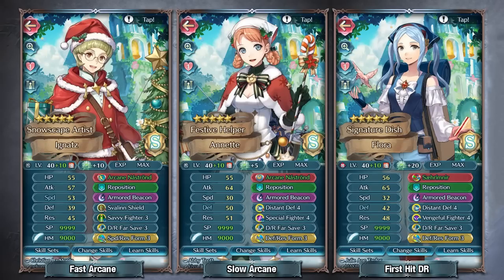I pretty much put every single bow armor up here, mainly because of the arcane providing damage reduction. With damage reduction on the first hit from the arcane and Armored Beacon on the second hit, you're shrugging off so much damage that bow armors for far save purposes actually function really well now — whether that's your fast ones or slow ones. Winter Ignatz is probably one of the biggest winners with this skill because of his really good speed stat.